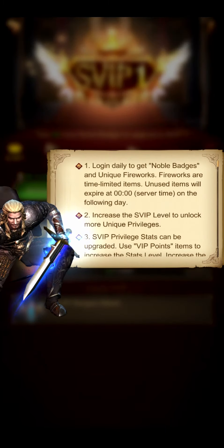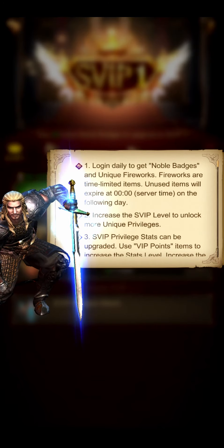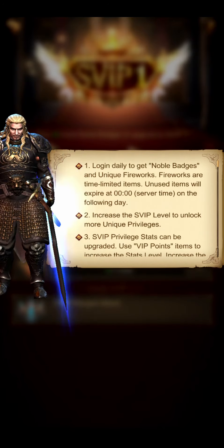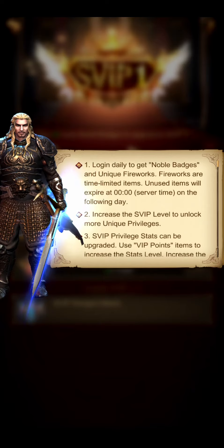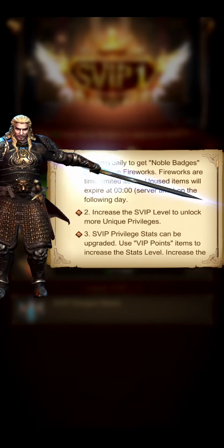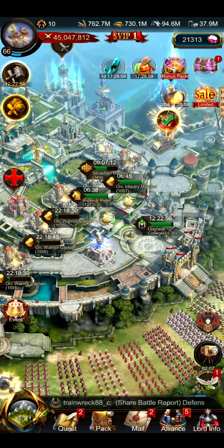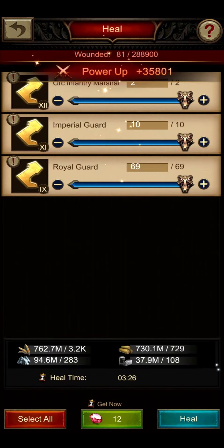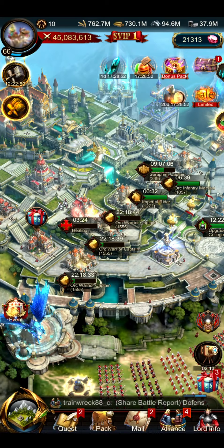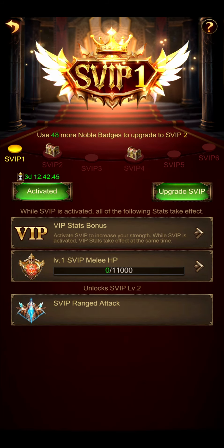Here's the question mark on the upper right. The first note says: log in daily to get noble badges and unique fireworks. Fireworks are time-limited — unused items expire at zero server time on the following day. What is very interesting is that you need to log in daily to get noble badges, but before you receive them daily, you first need to unlock the SVIP. So this is why I made this purchase. I still have high hopes that we can unlock the SVIP or gather noble badges from events, so players who don't want to invest money can also unlock the SVIP.